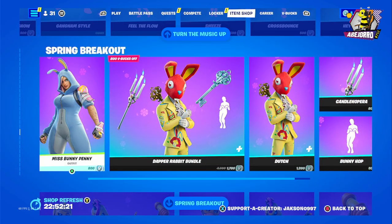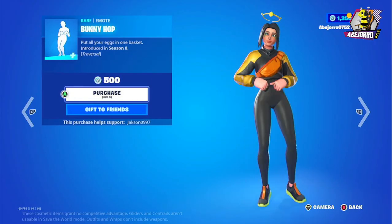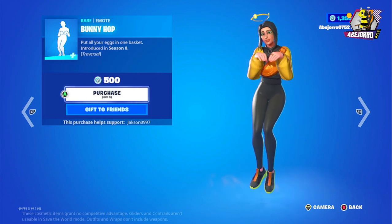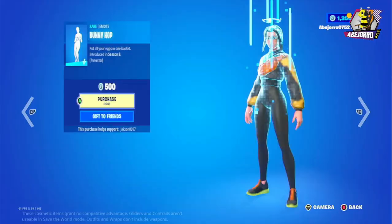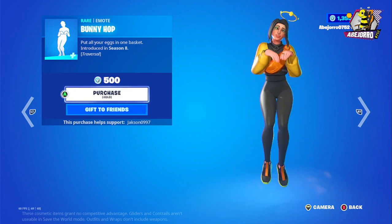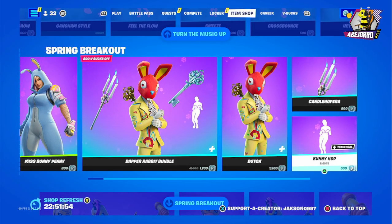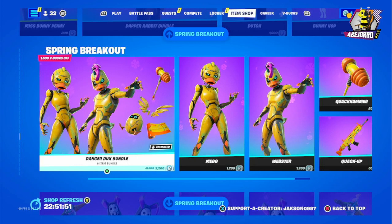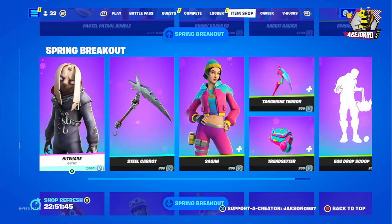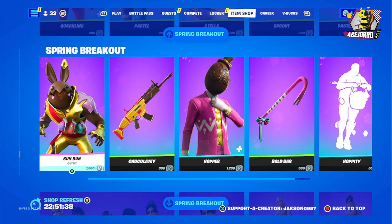Then we have the Spring Breakout with Miss Bunny Penny and Dodge, and the Bunny Hop emote. It's a great emote. Then we have the Spring Breakout MC and Webster, the Fossil Patrol bundle with Saiyan and Night Hair.